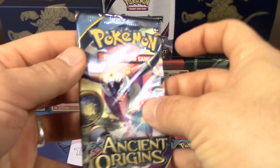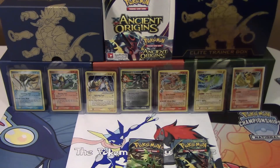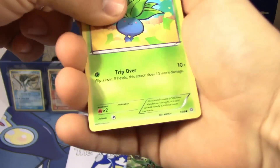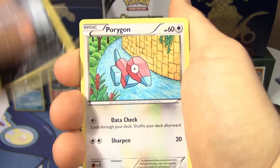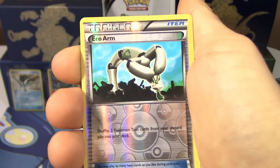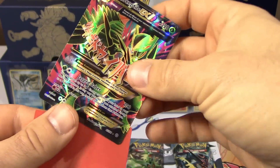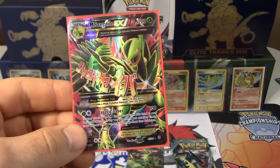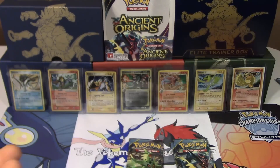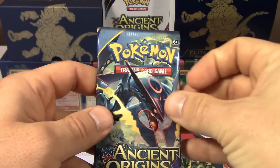Got a Hoopa pack up next. Need to get three more points to tie — and if we tie, we play rock paper scissors. We've got Oddish, Malamar, Porygon, Golurk, Spinarak, Gloom, Vaporeon, Lysandre, reverse holo Eco Arm — and a full art Mega Sceptile EX! You just took the lead right there. I keep losing these — and you shuffled them too! That's the worst part — I let you shuffle up the packs.